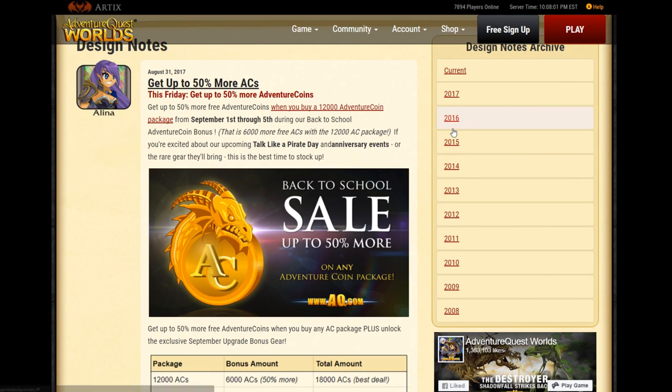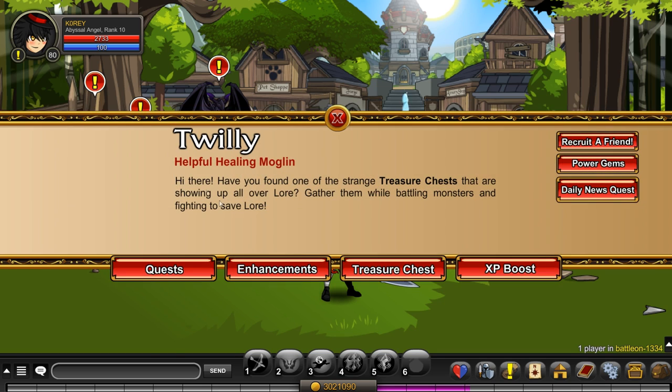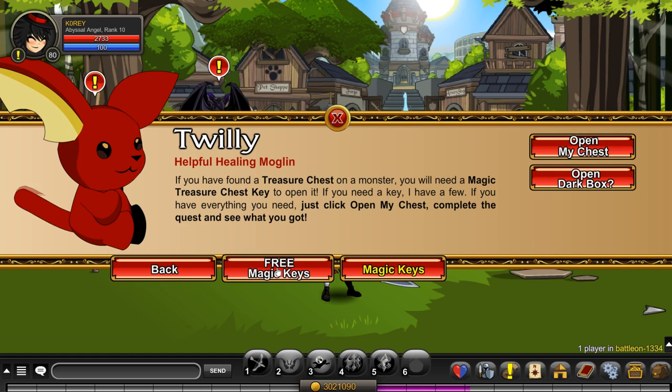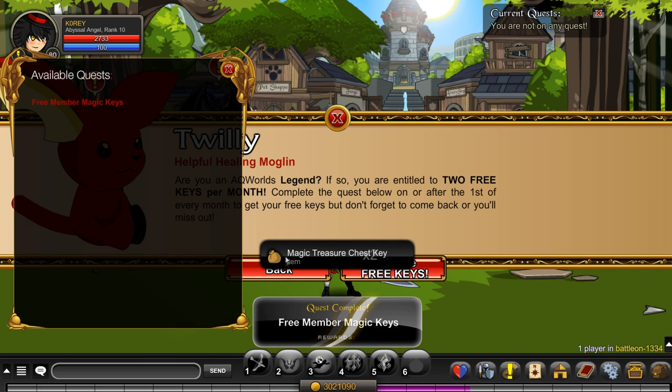So let's get into the video. We do one of these videos each and every month because if you're a member of AQWorlds and you've got that blue name, you get 2 free keys every month. Free keys — give me my free keys. There we go. Accept, complete, turn in. Okay, we got 2 keys.